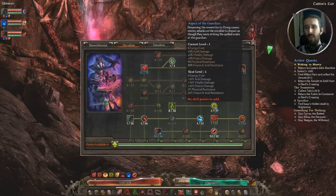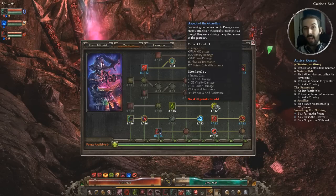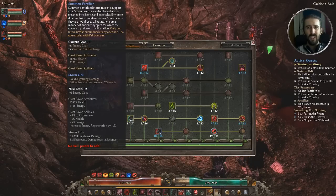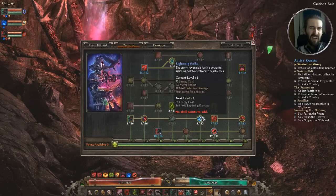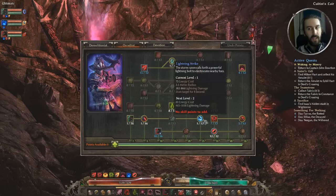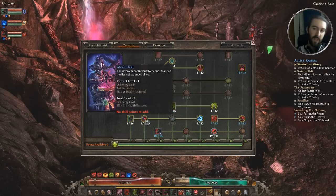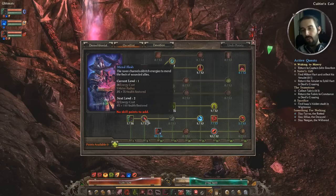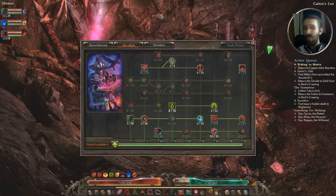One point into Aspect of the Guardian — the poison and acid resistance is nice to have and those small damage boosts are helpful. One point is handy but you can put more in if you're lacking those resistances. One point into Summon Familiar — the raven. Some may feel you can skip it altogether, but I like having it as an extra minion for distraction, especially the lightning strike skill which stuns enemies. Similarly, Mend Flesh at one point — 3% plus 75 doesn't sound like a lot, but 3% could be just enough to keep you alive in a pinch.